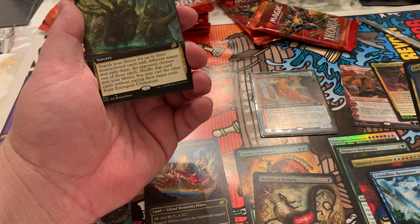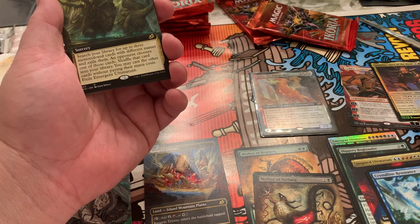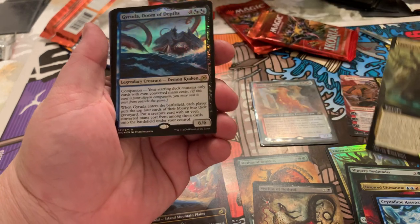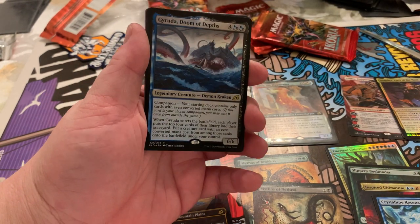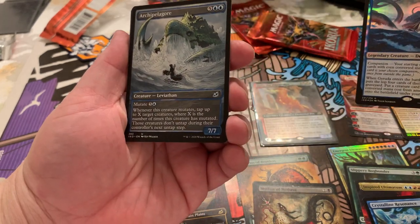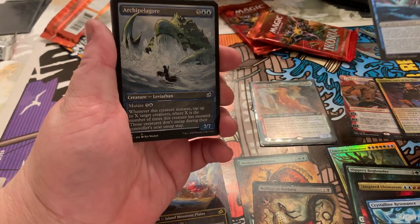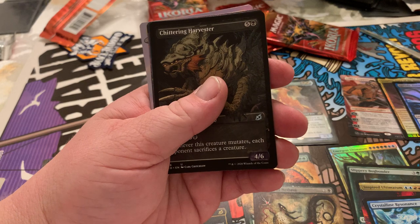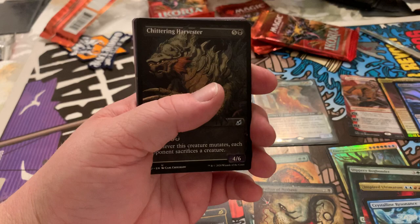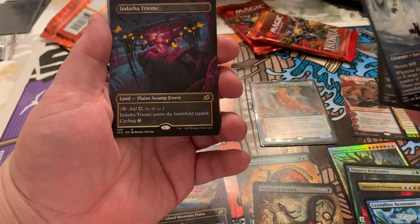Emergent Ultimatum — I got like every Ultimatum. Foil Garuda. Demon Kraken. Archipelagor — foil. I already know what this is — I think it's a foil Narset, which is crazy. It's a really good one. I got the Triome — that's what I wanted. It's not the Fulamante, but dude.